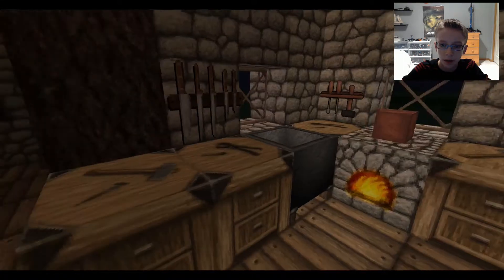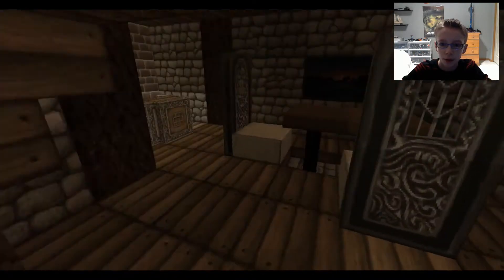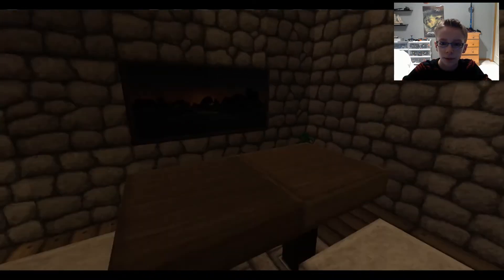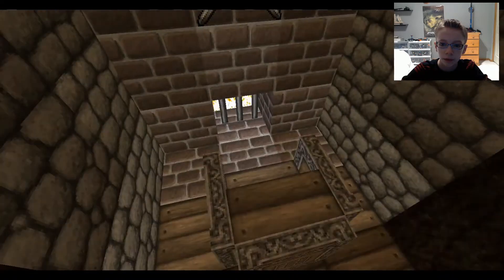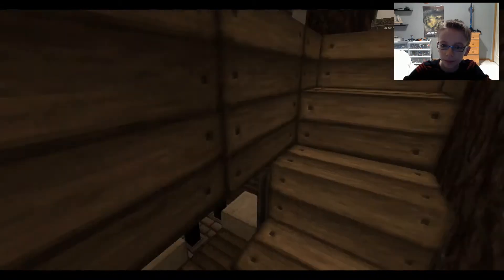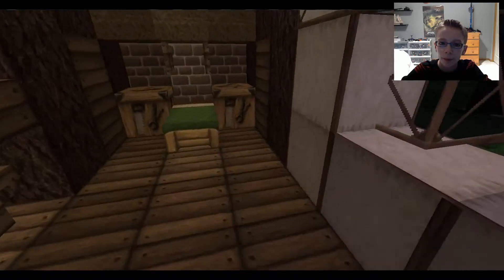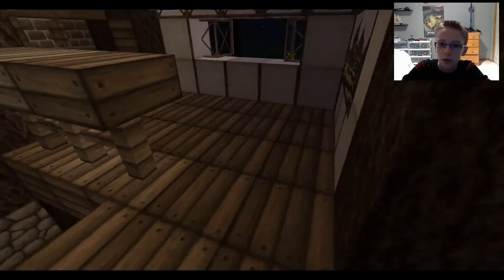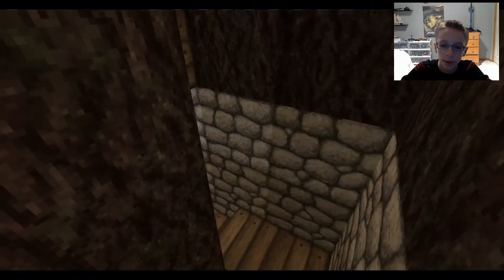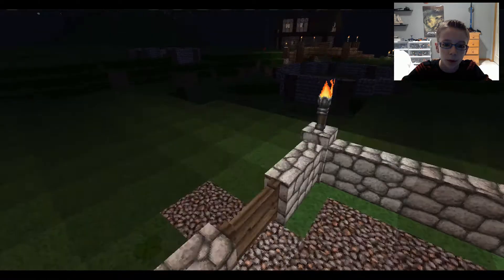Another kitchen, same sort of style. This one's got paintings, a little spiral staircase to go up. Some chests, a window to look out with those things that stick out under windows where you've got flowers and things. More coat hangers.